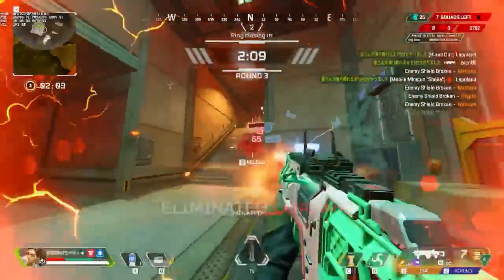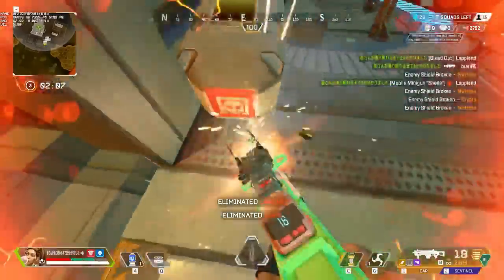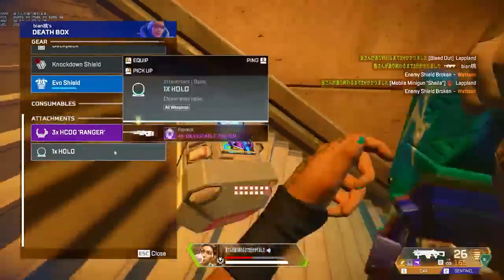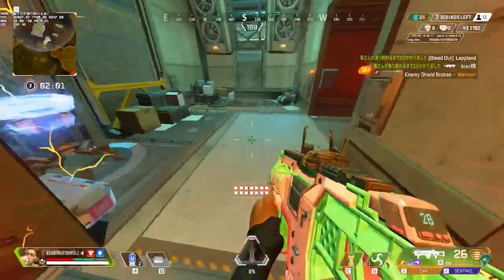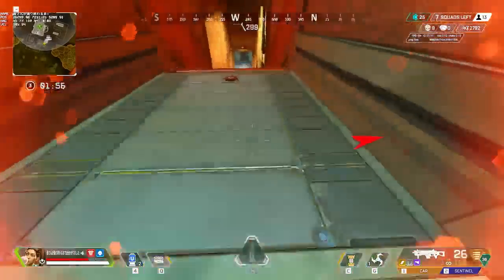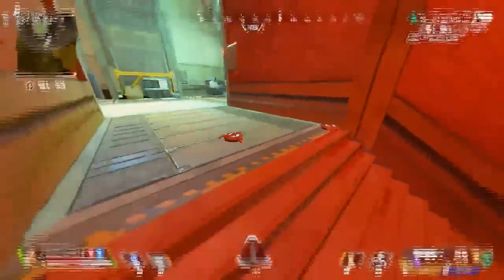So let me know in the comments if you've encountered any of these invisible Watson fences recently. I'm not sure yet if there's a specific way to replicate this glitch or if it's just random, and if someone figures out how to replicate it, then that's going to be very annoying. But I thought I'd show you this glitch so that if you ever run into it, you know what it is.